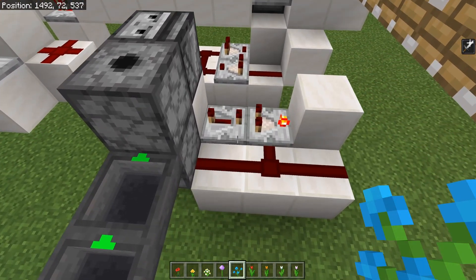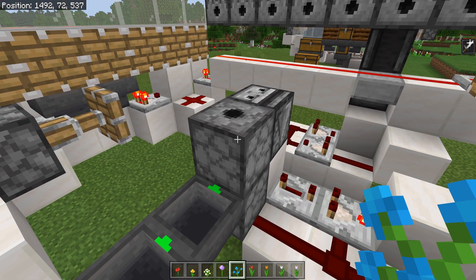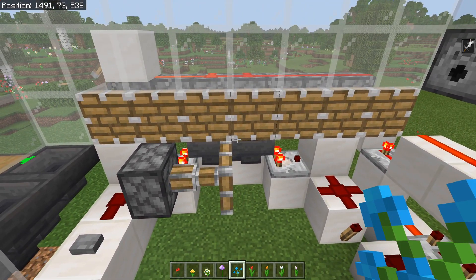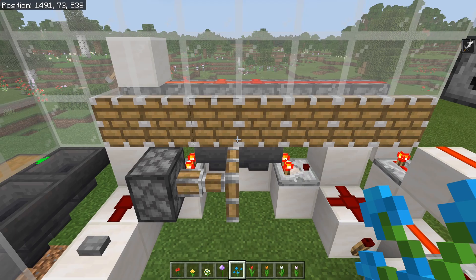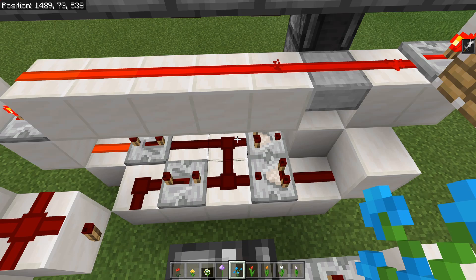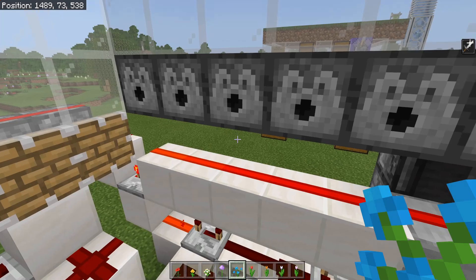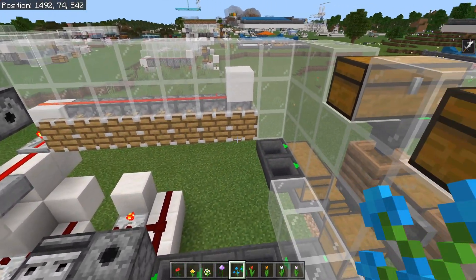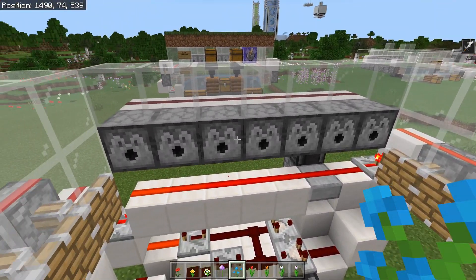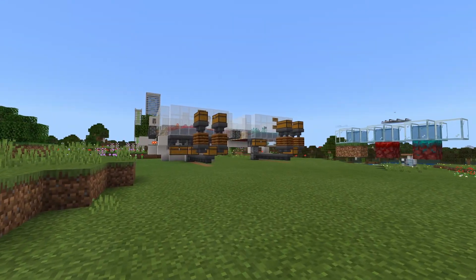Not a single piece of bone meal is ever wasted with this farm, which is incredibly nice. Then we have the hopper clock, which slowly counts down over time. Whenever it activates, it activates a pulse extender, turning off the clock and stopping the grass from being pushed back and forth, then flooding the platform with water to push all the drops into your storage system. Once that pulse extender dies, the water is retracted and the blocks start shifting back and forth again.